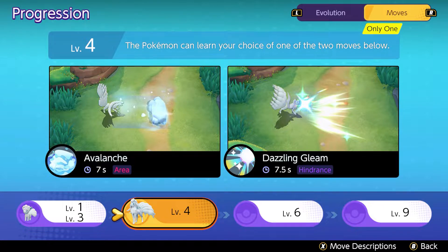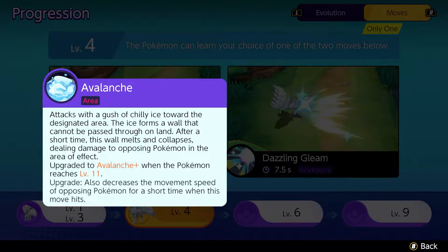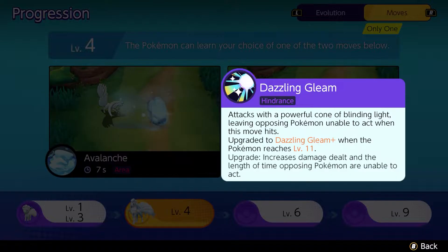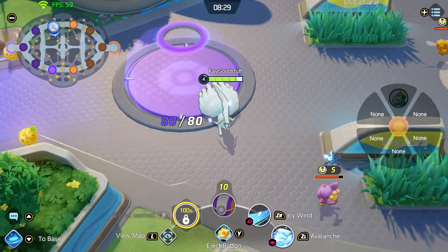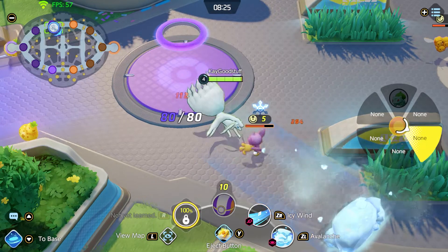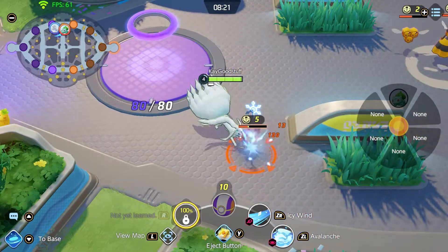At level 4 we not only evolve, we also get the first improved move and can choose between Avalanche and Dazzling Gleam. Avalanche is an attack where we attack with a gush of chilly ice toward the designated area — this ice forms a wall that cannot be passed and enemy Pokémon get hit as soon as the wall melts. The attack gets upgraded on level 11 to Avalanche Plus, which also decreases the movement speed of opposing Pokémon for a short time when the move hits.